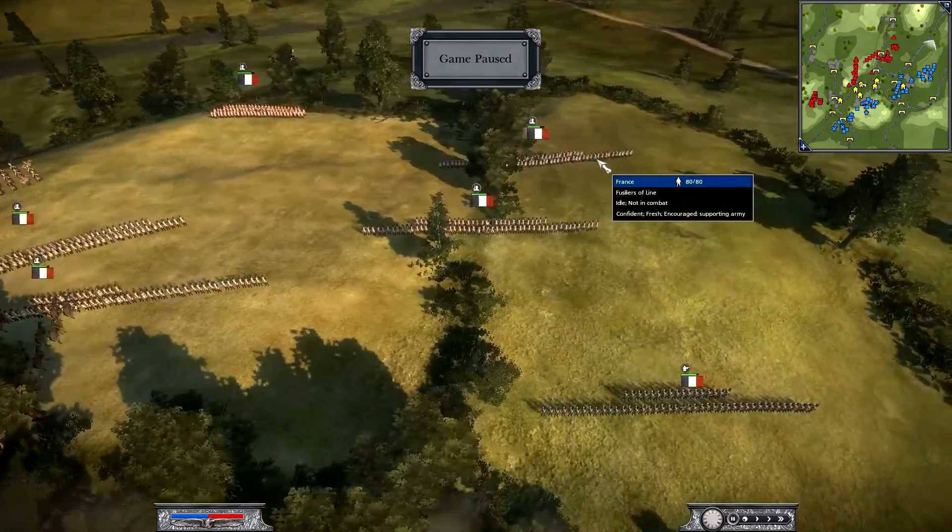On top of those, quite literally, we have some artillerie à cheval — the horse artillery. What is this guy doing? He's taken a bit of a fright, needs to go to the toilet — I think there's a bush over there, mate. The horse artillery are very, very speedy, and I've got them mounted up here getting ready to shoot.